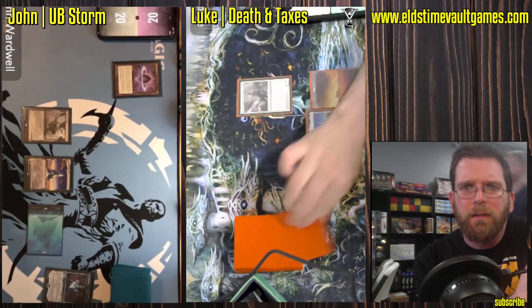He's got a Brainstorm in response. Hopefully for Jon he has an answer to Thalia that can be fired off at instant speed — something during Luke's end step perhaps. Just blowing it up on his turn is totally reasonable as well. But he's going to have to win while the shields are down, as Karakas can actually bounce the Thalia at any point when it's untapped, making it pretty difficult to deal with her permanently.